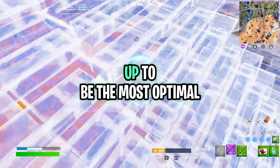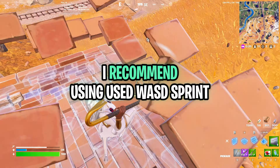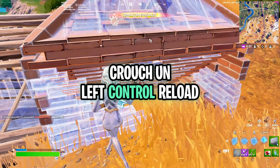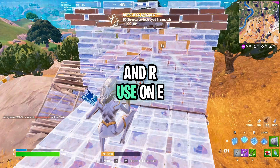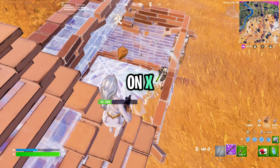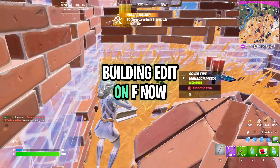For keybinds, you want to set them up to be the most optimal. Here is an example you can configure: WASD for movement, Sprint on C, Crouch on Left Control, Reload on R, Use on E, Pickaxe on Q, Wall on Mouse Button 4, Floor on X, Stairs on Mouse Button 5, Roof on Left Shift, and Building Edit on F.